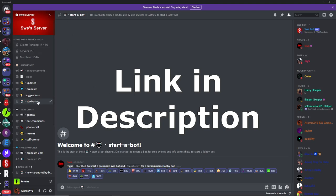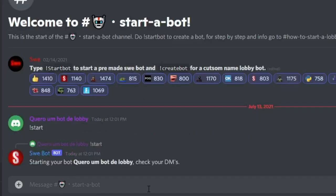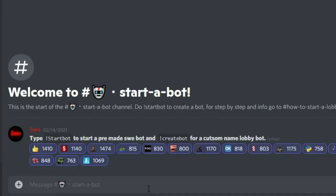Once you're in the server you want to go down to the start-a-bot channel. There are going to be two types of Swaybots you can get. The first is Startbot, which gives you a normal pre-made Swaybot, similar to Reconbot — it just gives you a pre-made Swaybot and this is the easiest method. The second type is Createbot, which gives you a custom name lobbybot so you can name it whatever you want, even your Fortnite name. Createbot is usually better for trolling but takes a little longer. I'll be showing both types — for right now we're doing Startbot.